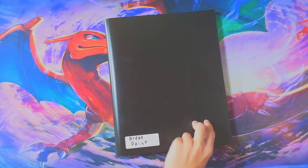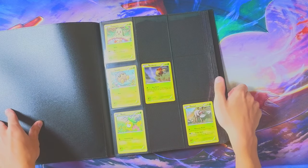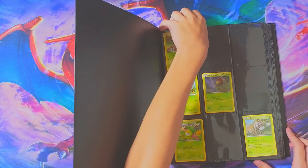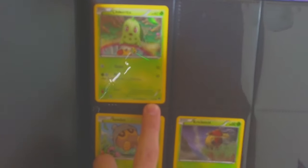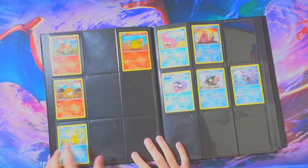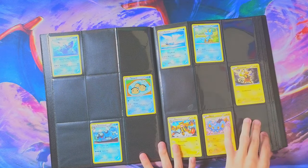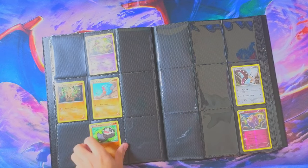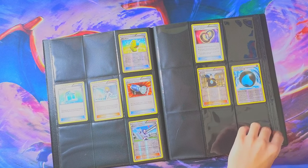Next up, we got the BREAKpoint set. So if you guys are new and wanting to learn how to sort these, you want to first sort them by set — separate all the ones that have the same symbol. And then when you first start putting them in the binder, you want to start at number one. It says one out of one-twenty-two, so you want to start at one and then just go down from there. You guys probably already knew that. Okay, we got a Growlithe, Numel. It's like all the same Pokemon, just in different art styles. Drowzee. I'm just calling out the ones that I know.